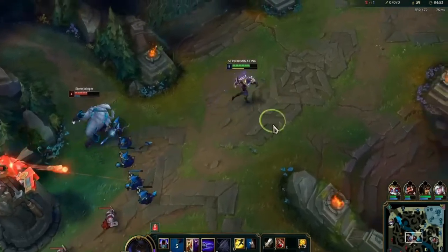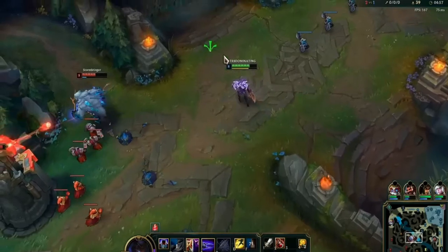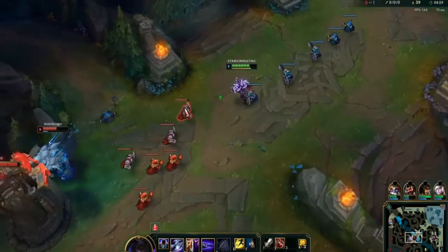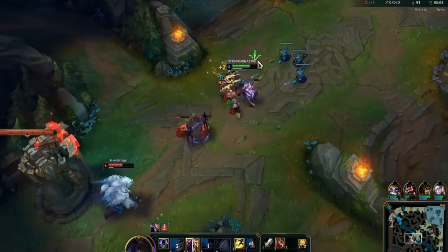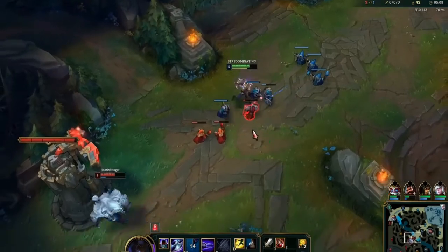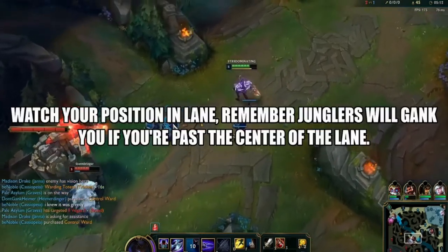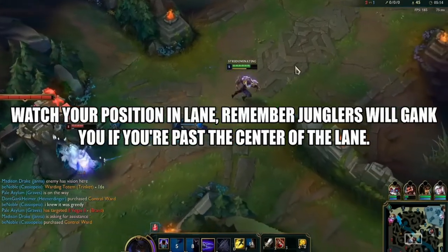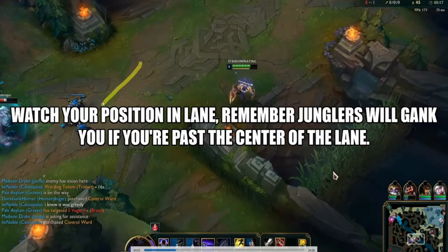Carrying on, trying to poke him under tower — small lane mechanics. I WQE to hard shove the wave because I know he wants to back. If I keep hard shoving this wave he won't be able to. Then I just poke him under tower, throwing out Q's and W's.